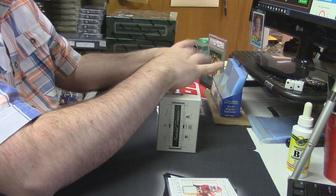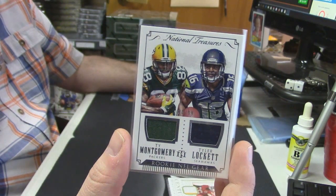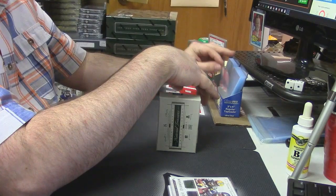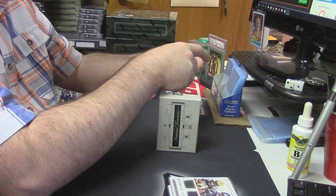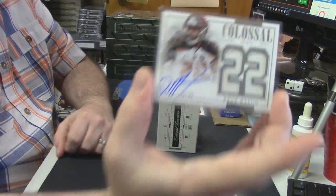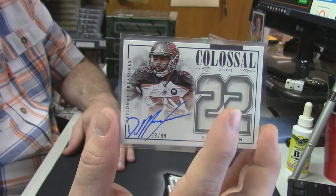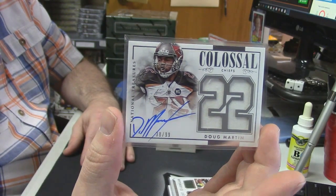80 out of 99, NFL rookie gear dual player dual patch — Ty Montgomery and Tyler Lockett. And 38 out of 99, colossal patch relic for Doug Martin. That is a nice card, although I don't know why it says Chiefs since he plays for the Buccaneers, but that's a pretty card.